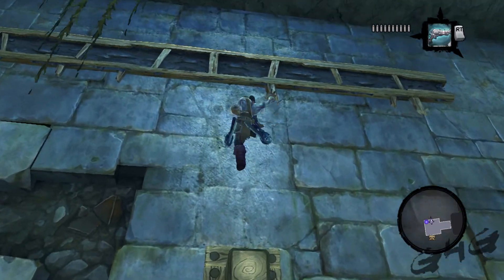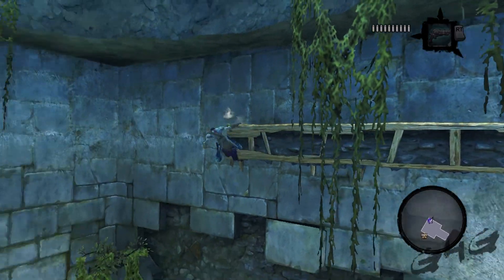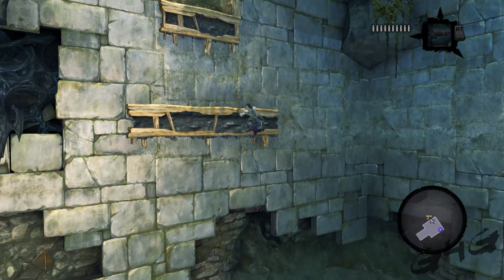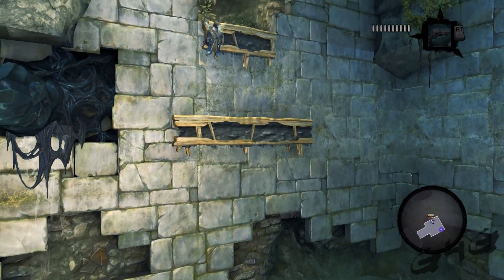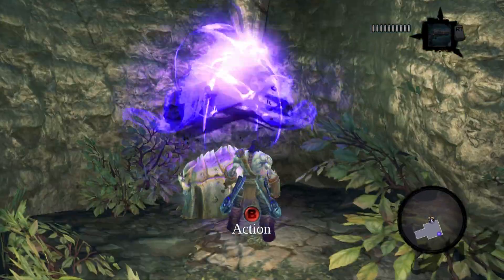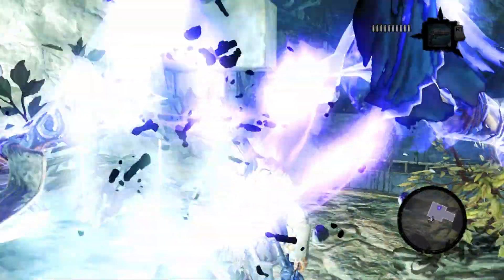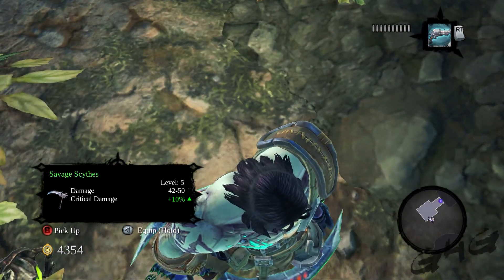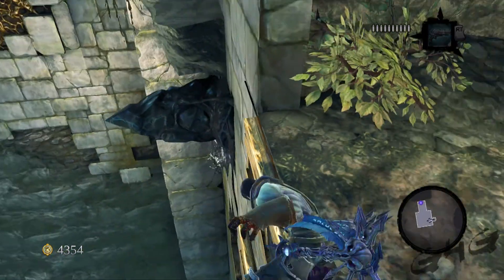If you want to skip the chest, you can go to your right, but we're going to go left, run along the wall until we find another set of these little rails to jump up. And there's the chest, because I love to open chests, and chests are good. And those aren't bad scythes — crit damage, I'm going to go with that.